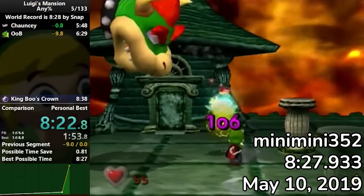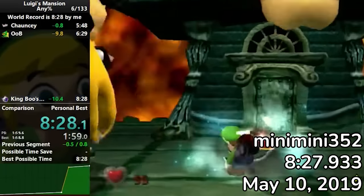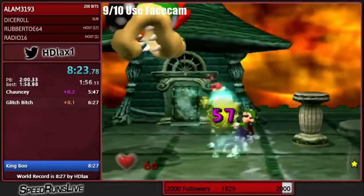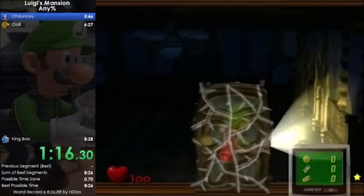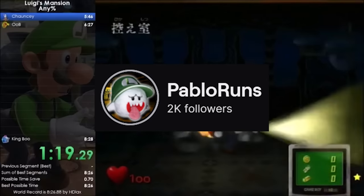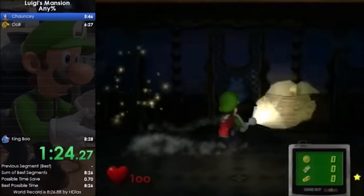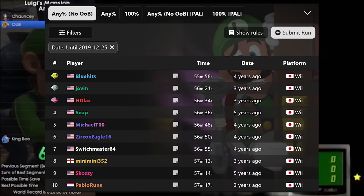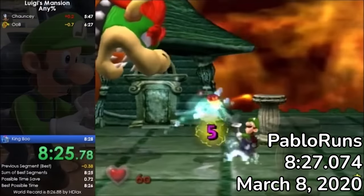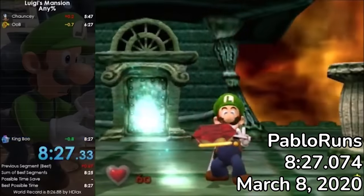At this point, Any% was becoming insanely optimized. From July 2019 to March 2020, HDLax would supposedly hold the world record of 8:26. Meanwhile, Pablo, a new runner from the Netherlands, began speedrunning in the summer of 2019 and improved at the game at an alarming rate. He quickly snagged the PAL version records and shot up to top 10 in No Out of Bounds in December. By March 2020, Pablo also got an 8:27 in Any%, seemingly one second off of HD's record.